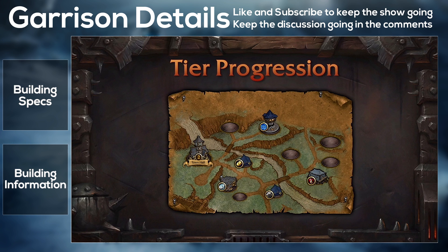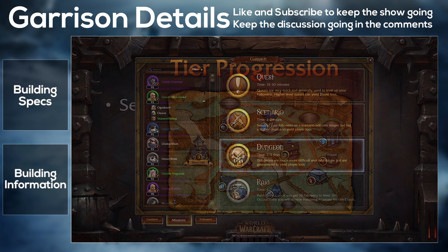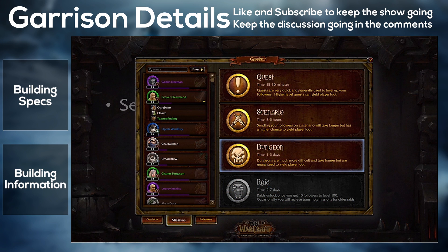Then we have the Fishing Shack. This provides bait, tackle, and support for fishing. It gives access to a fishing merchant and some new fishing daily quests. The first upgrade increases your daily quests to three, and when fully upgraded you get five daily fishing quests.